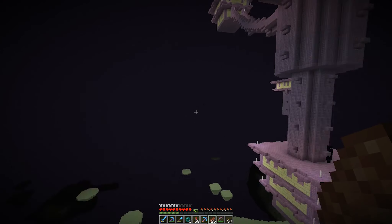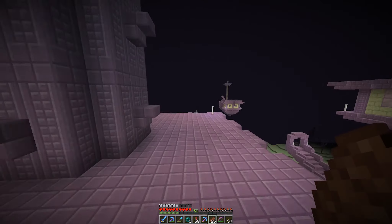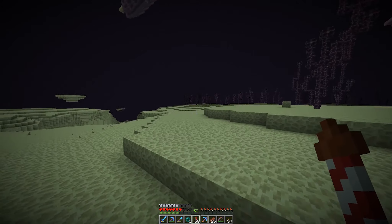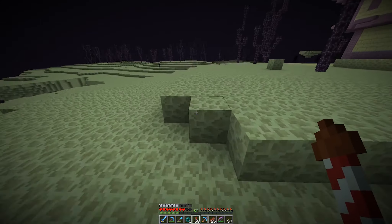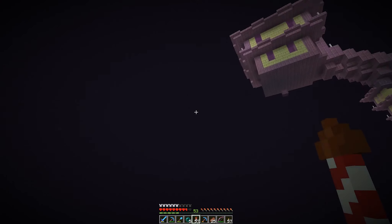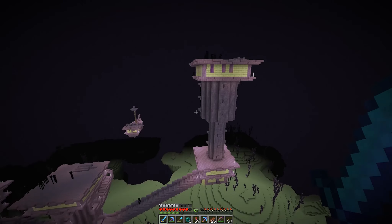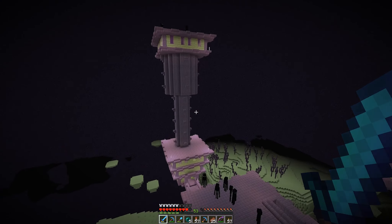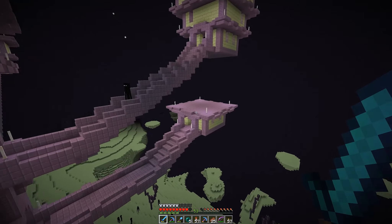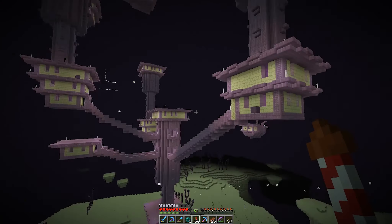Now that we have everything — the Elytra and the shulker boxes — we can focus a little bit more on building and get back to some of the big projects I wanted to do. I forgot to reactivate my Elytra — I'm new to this, okay, leave me alone. It's so good to finally have all this, which means we can finally focus on big stuff. Now that we're out here in the End and flying around, we may as well take advantage and gather a little bit more. I'm going to look for a few extra End cities now that I can just fly to find them.